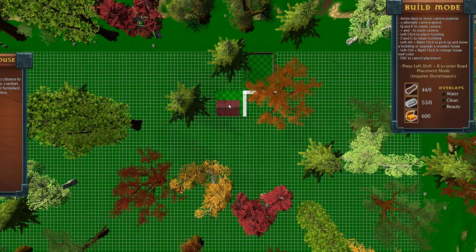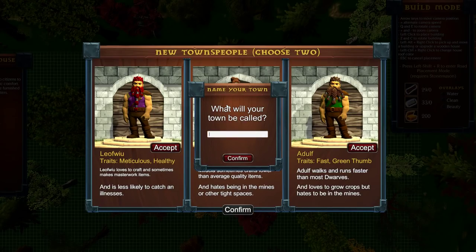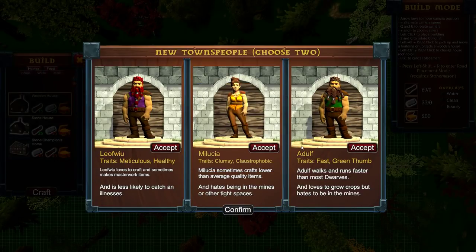I feel like that's the road right there. What will your town be called? Well, as always — Sanctuary. Okay, so these are our new townspeople. We can choose two. Meticulous and healthy. Clumsy and claustrophobic. Or fast and green thumb?